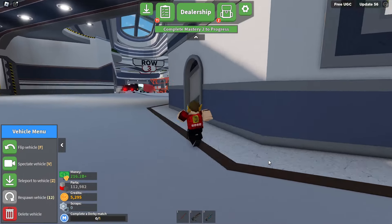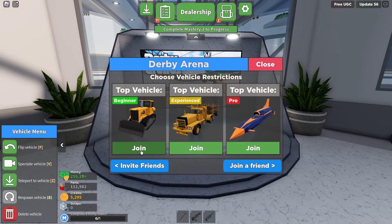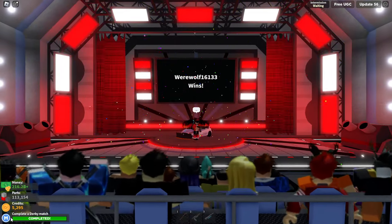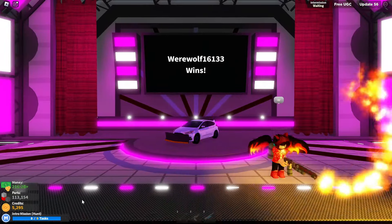To complete a derby match, you have to go back to spawn and then over to your derby arenas and just join whatever one you want. I'm going to do Beginner. All right, it just ended and I completed the derby match. I didn't win — I kind of AFK'd for part of it — but I only have one more task to do.